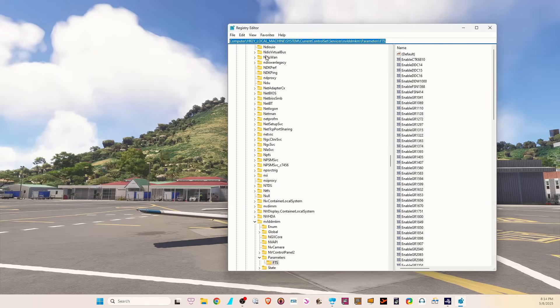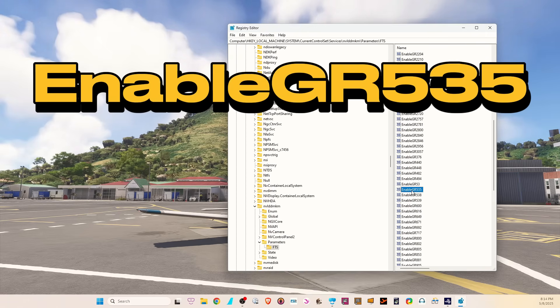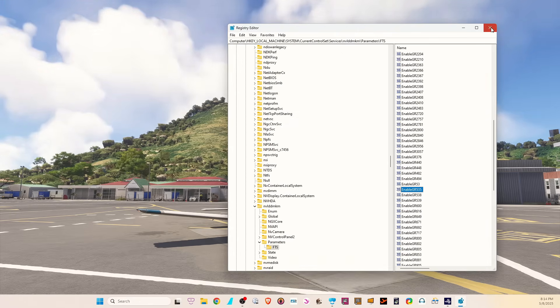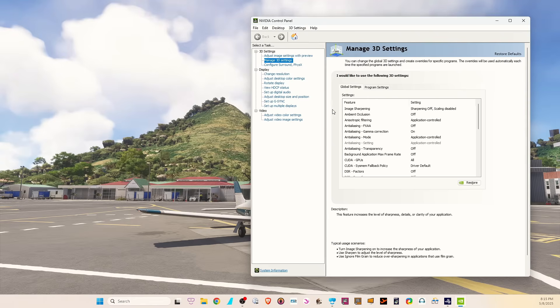Depending on your Windows version it might be slightly different, but navigate to: LOCAL_MACHINE > SYSTEM > CurrentControlSet > Services > nvlddmkm > Parameters > FTS. You'll see a bunch of entries — the one we need is EnableDR535. Double-click it and change the value from 1 to 0, then click OK and close the Registry Editor.